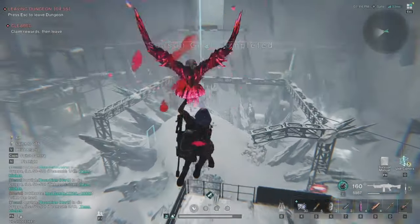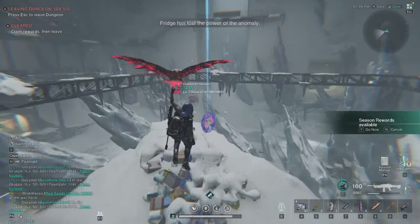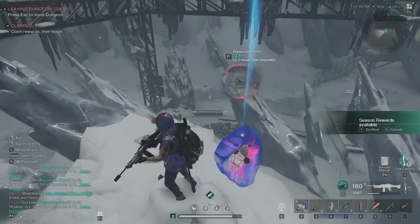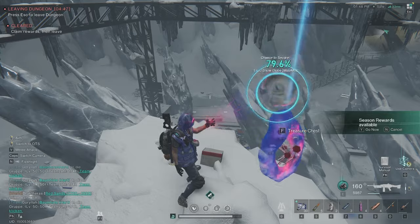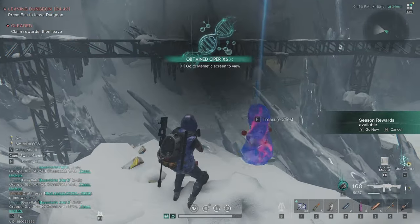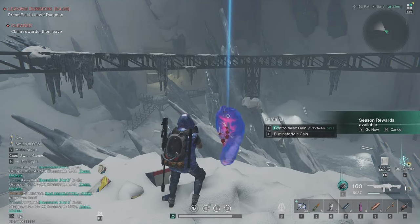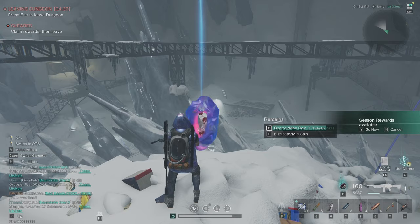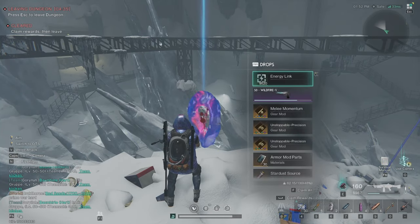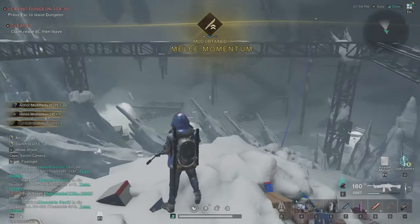We can jump from here, go grab the rewards — that's it from the Psi Silo. I got the deviation and the snow globe! I forgot to mention: on this boss there's a chance for the snow globe to appear, which happened now. All these mods are for the pants slot.